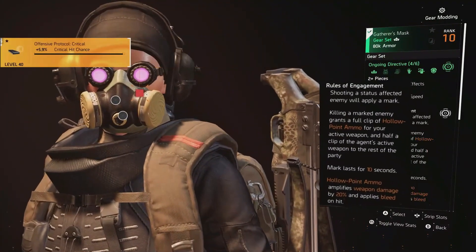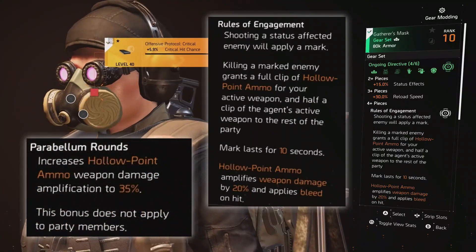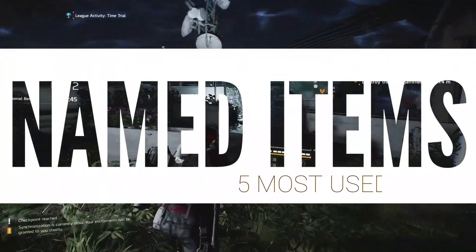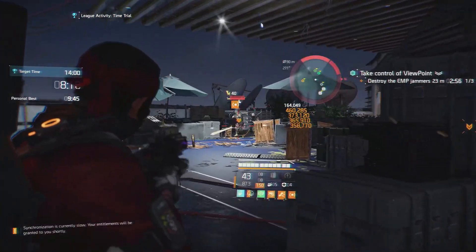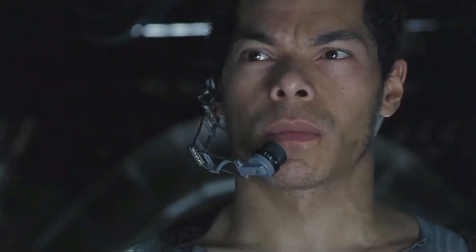The majority of build guides use a gear set, and by far the most popular gear set is something I'm going to tell you later, because I want to start with the five most used named items appearing in build guides. Most of which are great pieces of gear to use in your build, but one of them was a surprise that I find a bit odd.